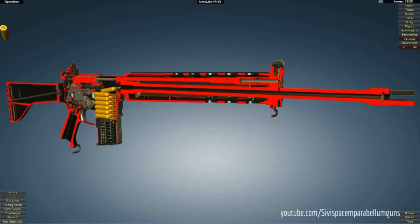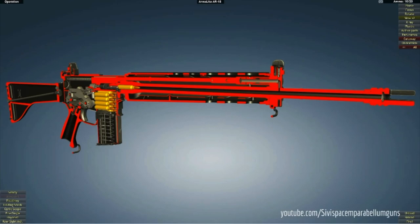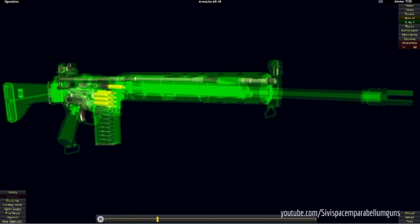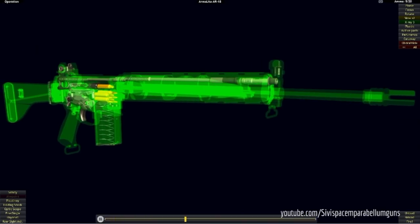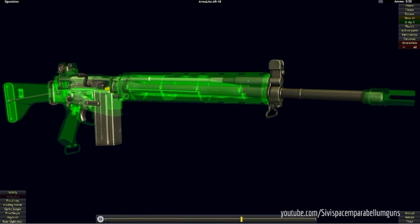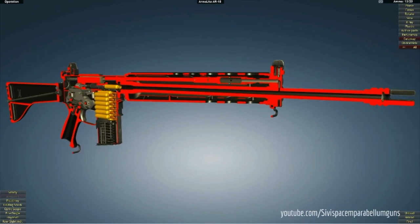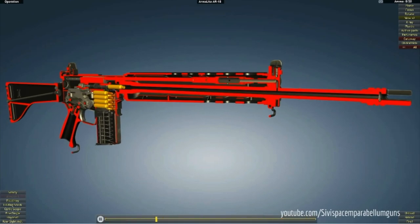They added in the AR-18 assault rifle. I honestly don't know how to feel about this, because it feels like a very dated weapon. From what I understand, it was made anywhere from the 1960s to 1980s. It seems like Void Interactive is on a trend of adding older weapons into the game, and I'm just wondering if there's an explanation behind this. The only thing that comes to mind is budget cuts — which would be a really funny explanation — but that's all I've got.